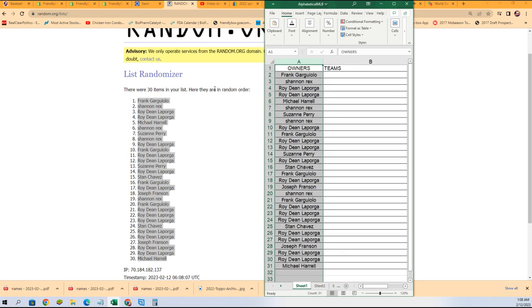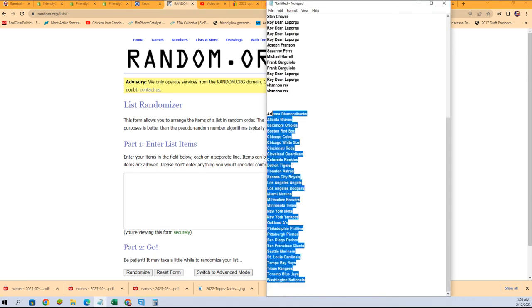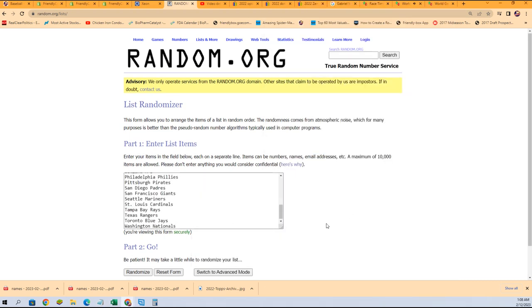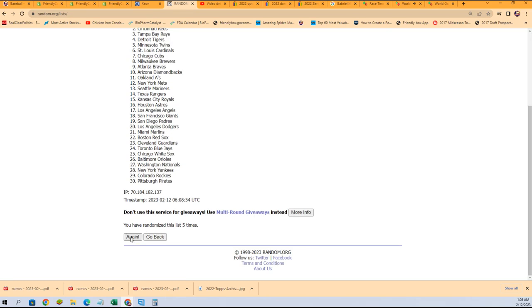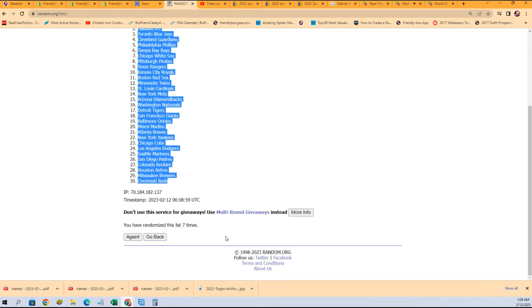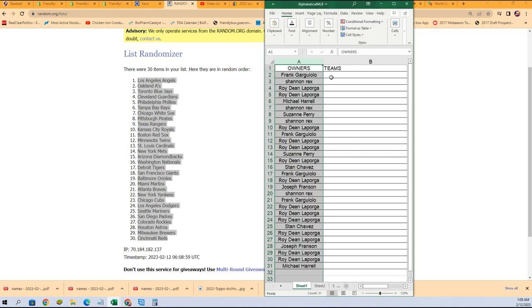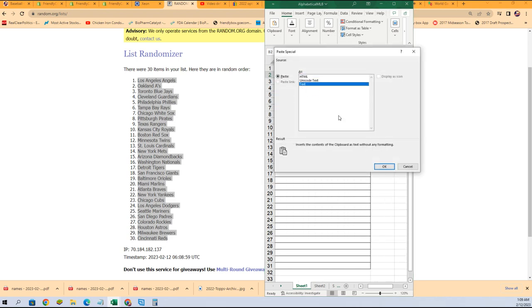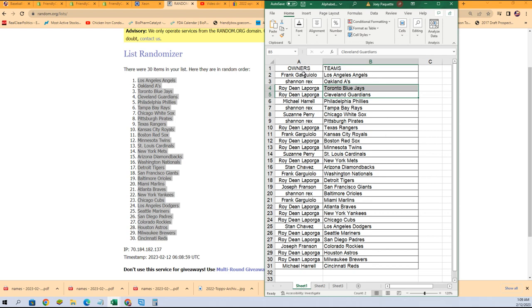Here we go — team random. Seven times. Good luck everybody in Donruss Optic — here we go, lucky number seven. As we stack the lists up side by side, you can see your teams in this thing. Good luck with the Angels, Frank. The Tigers and the Yankees for Roy — you've got some good teams. The Braves and some awesome possibilities.